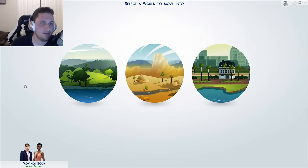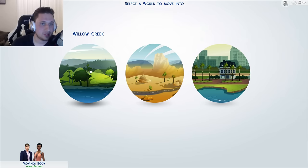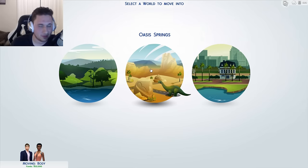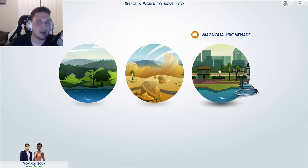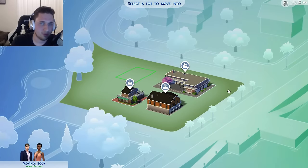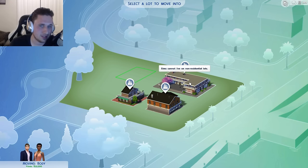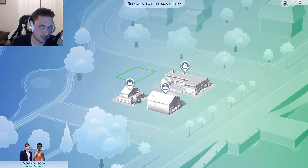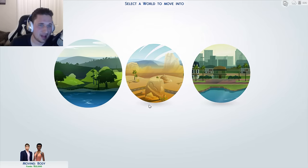There is a new city. This is the new world selector — we saw it in yesterday's livestream. We got Willow Creek, Oasis Springs, and now this is new: Magnolia Promenade. This is actually small — kind of like Outdoor Retreat, which kind of bums me out. I was hoping for a whole new city. It has a few residential lots and one empty one, so I'm guessing you could create your own business and put it in that lot.